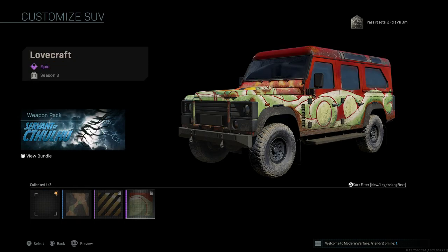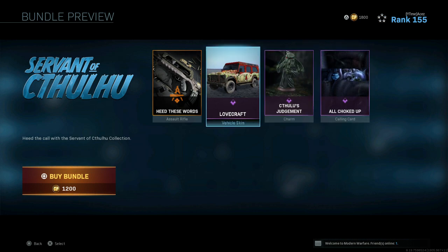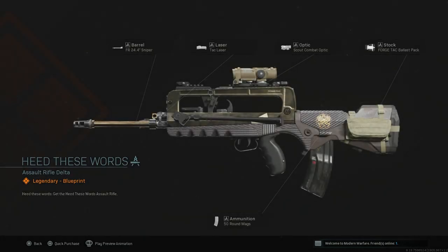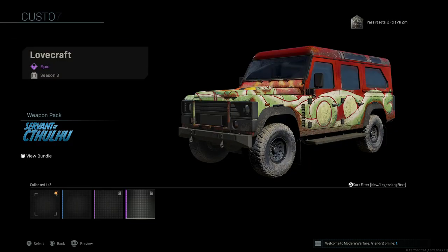Moving on, we're going to check out the SUV. This one is 'Servant of Cthulhu' — I've seen this one on COD Tracker. We can buy the vehicle skin, the FR556, and then the calling card as a whole bundle. It's only 1200 COD Points. The skin looks really dope — we have the sniper barrel, tac laser, Scout Combat optic, Forge Tac stock, and the 50-round magazine. The FAMAS is three-round burst but in single fire it's really fun and melts. No grip tape or under barrel, but cosmetically it looks really cool, and the vehicle skin is included.